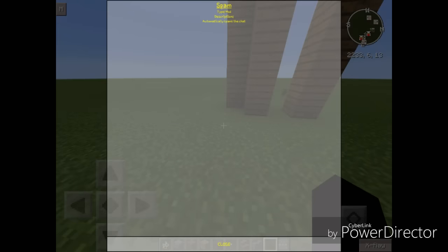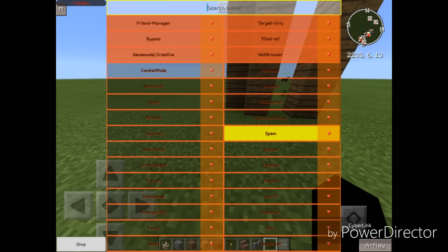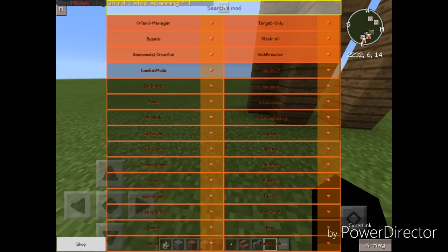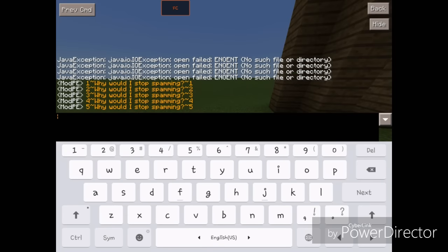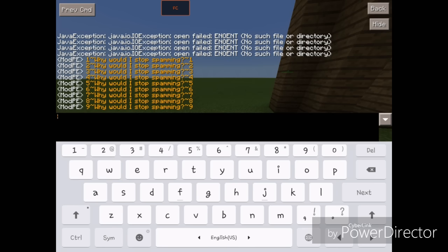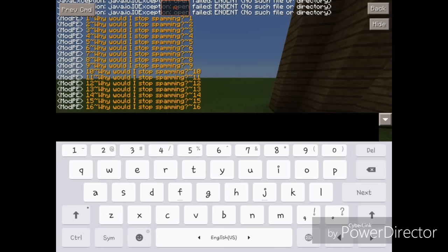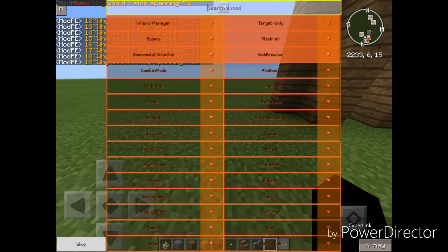Spam obviously automatically spams the chat. It does do stuff in singleplayer worlds, and it bypasses server anti-cheats like LBSG because it changes the text every time you try to send it — as you can see on the screen right now, it's just going up. Let's turn that off before we lag out.